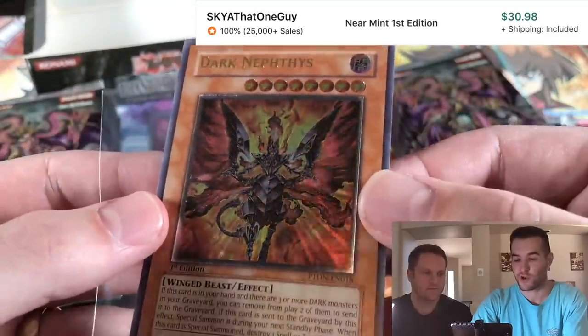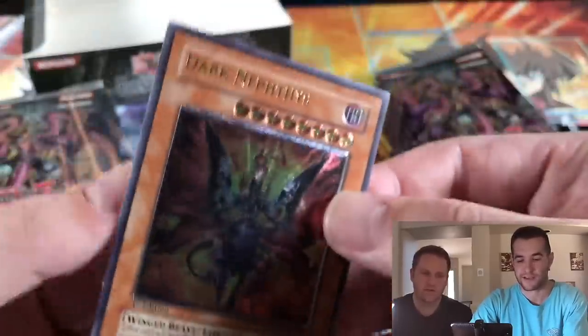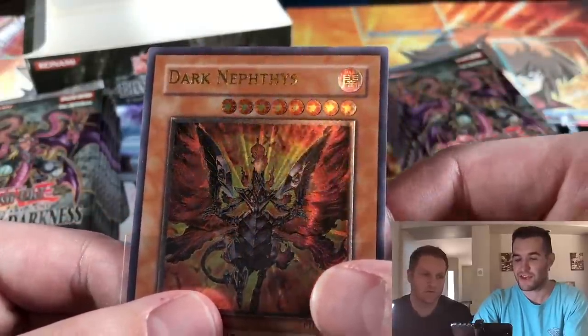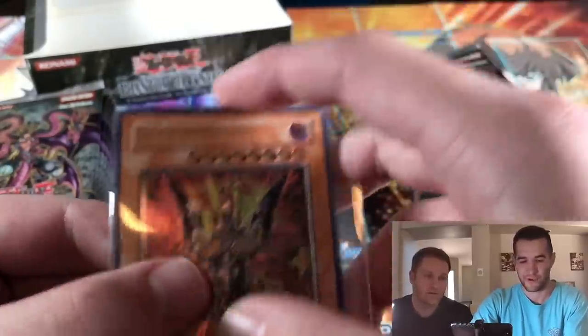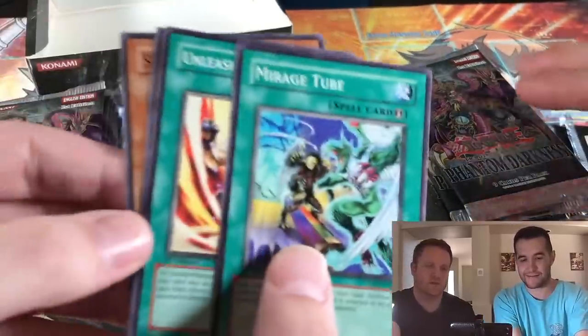I don't think it's crazy valuable but look at the Euro foil on it — so beautiful. European, why do we not get this sweet foil? They did such a good job with the Euro foil. Even the stars look really awesome, they look great. And we have that flat foil. The Euro foil really pops on the ultis.